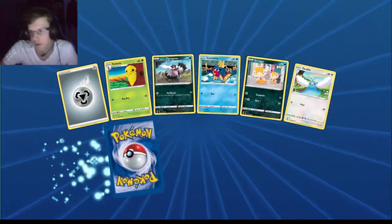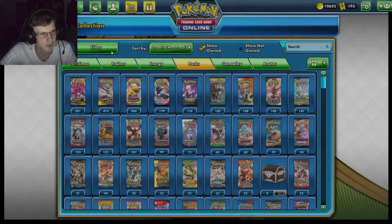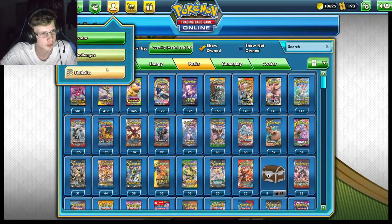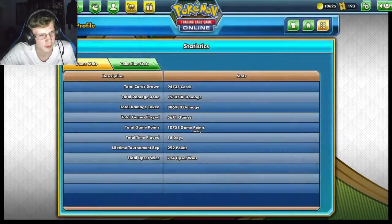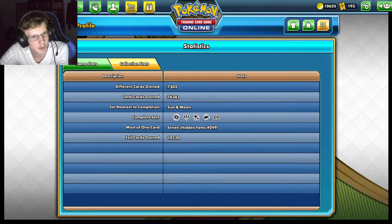I know I could just trade it for like one pack on public, but I want to pull it. Sometimes it doesn't count the secret rares, but it does show — yeah. These are all the completed sets I've done: Champions Path, Darkness Blaze, Hidden Fates, Burning Shadows, and Evolutions. I must be really close to Sun and Moon too.